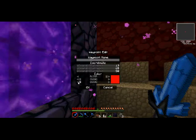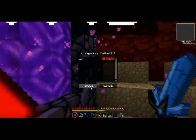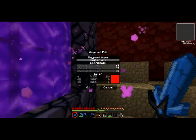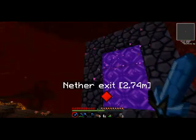Oh wait a second — this is my block breaker room, because there's one of the pipes popping out. I want to put my nether portal down here. So let's get straight to work on that.